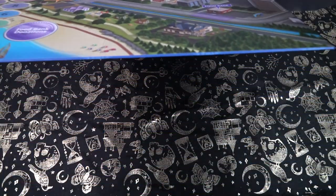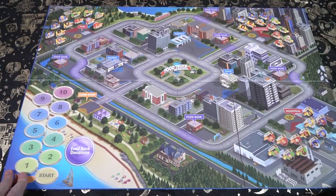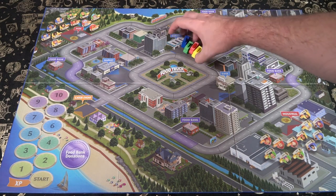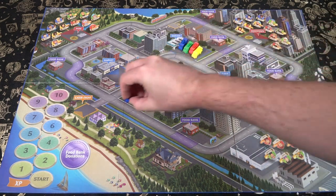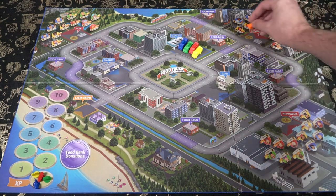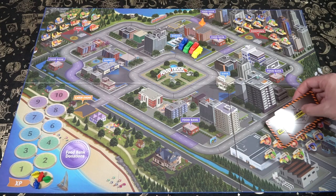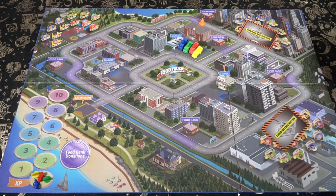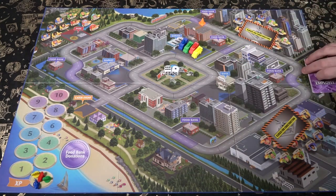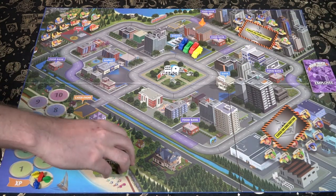Each player gathers a food truck — a different type of food in their color — and places it on the garage space. Up to four players can be placed on this location. You'll also take the traffic cone and place it on the top food bank space, which is a purple highlighted area. Additionally, for each player playing, take one food token and place it on the start space on the XP track.